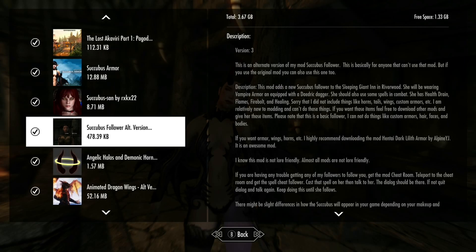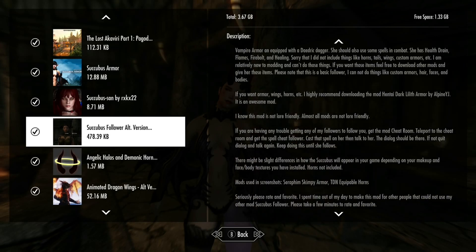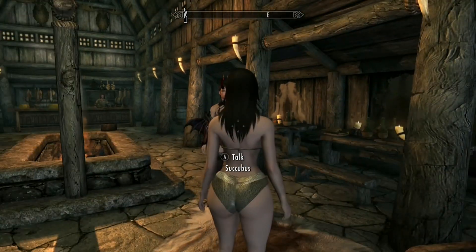This is the Succubus Follower mod. This is another follower and she's gonna mimic you, so it's pretty cool. She starts out with a Daedra dagger and vampire armor, and she has health drain, Firebolt, healing, and Flames spells. This is a basic mod but she also mimics the way you look, so she could be like a succubus version of you, which I thought was kind of cool.